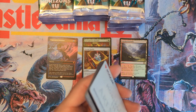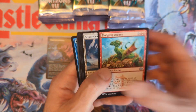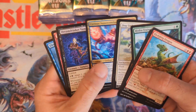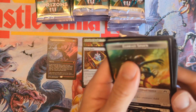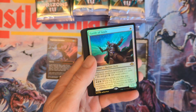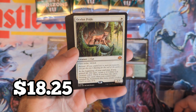Market value on these boxes is around $240 right now, which I think is a pretty fair price. We haven't seen a crazy play box yet with really good open value. Then — Guide of Souls, that's one we need — nice! And a foil Ocelot Pride right behind that.